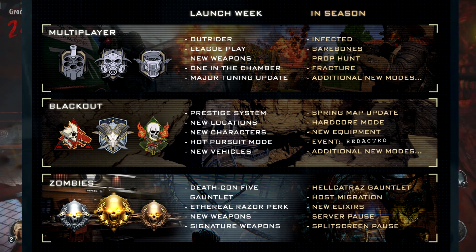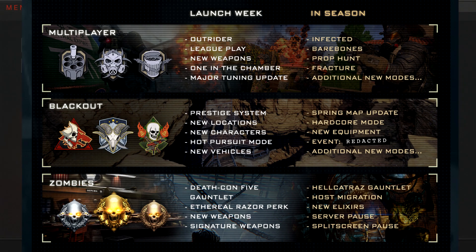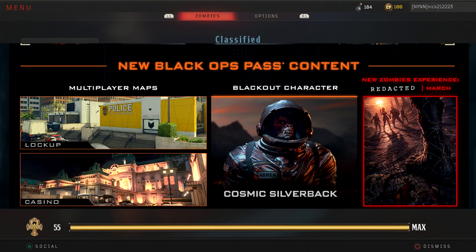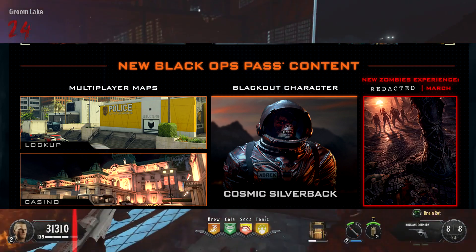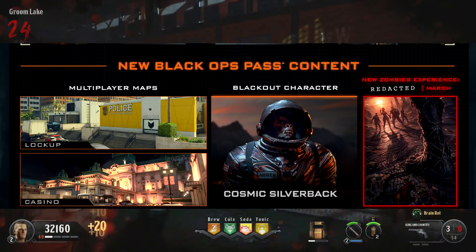All absolutely crazy updates that I cannot wait for. Server pause is something that needed to be in Zombies ten years ago, and we're finally getting it. Moving down to the new Black Ops Pass content, we're going to see the two new multiplayer maps, a new Blackout character — the Cosmic Silverback — as well as a new Zombies experience.